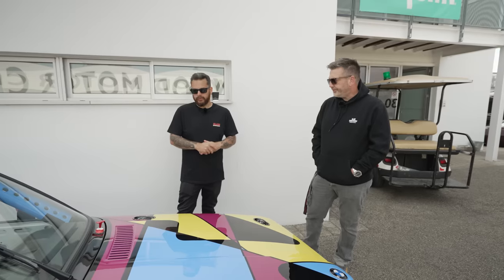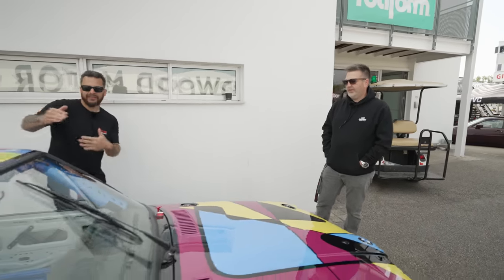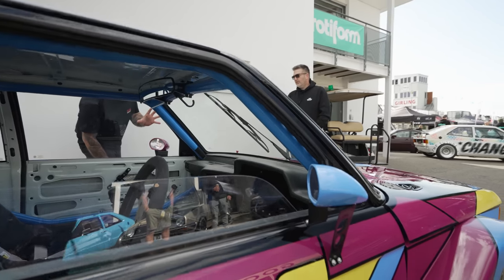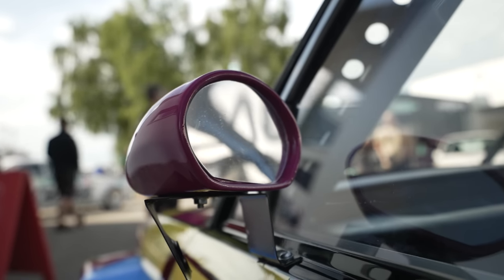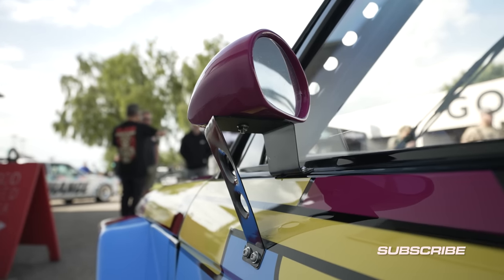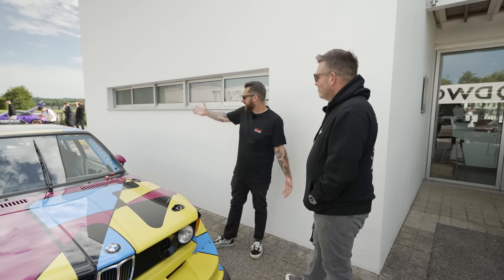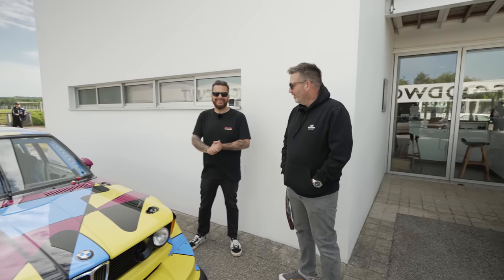And the wing mirrors - crazy, different colours on different sides. Are they how the race cars were? Some of them run them on the actual front of the A pillar, and some run them on little stands. James gave me a hand and smashed out some little brackets, just mimicking one of the original race cars we saw. I think it works better there - you can't see anything in them, but they look cool. I fortunately have enough mates to stand behind and wave at me when I'm backing up.